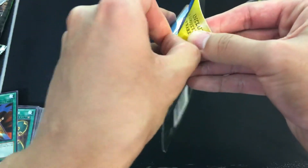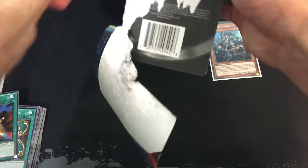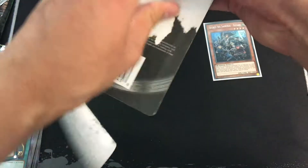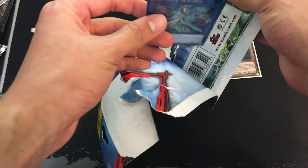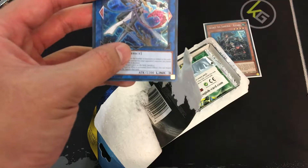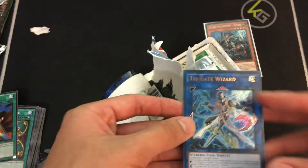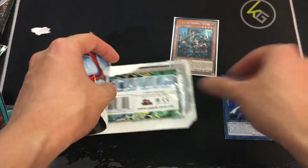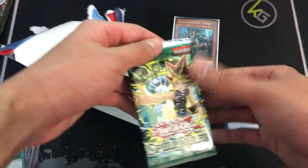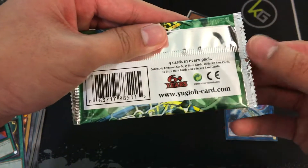Alright, our last booster pack and rare card. What kind of magical blister pack do we have here? Looks like something good. What our blister pack is — shoot, I just bent the card. Trigate Wizard — I'm not really sure how much it's worth. For our other pack, we have a Spell Ruler. That's really old, back in the day. Nine cards in every pack — let's see how this works out. Hamburger Recipe, Eatgaboon, High Tide Gyojin, Wall Shadow — it's been a long time since I've seen that card. Our rare is Giant Germ. Liquid Beast, Fairy's Hand Mirror, Guardian of the Throne Room, and Mystic Plasma Zone.